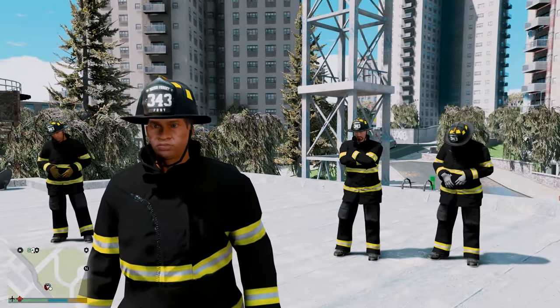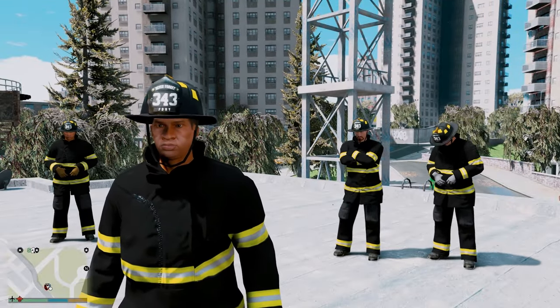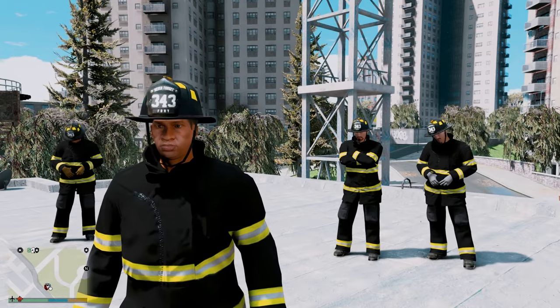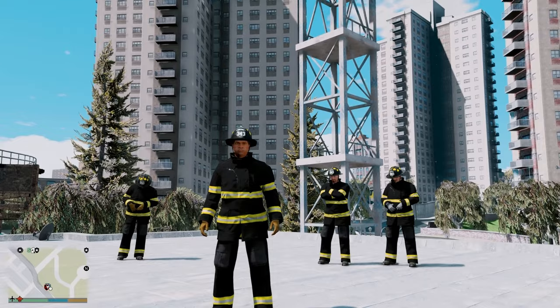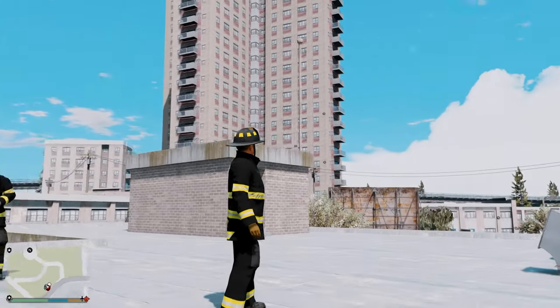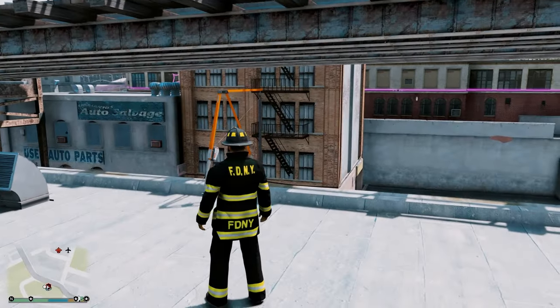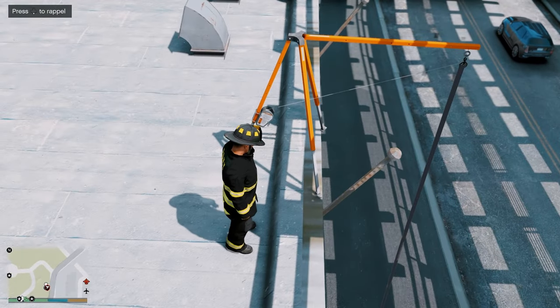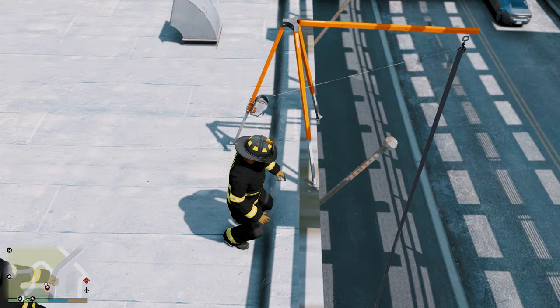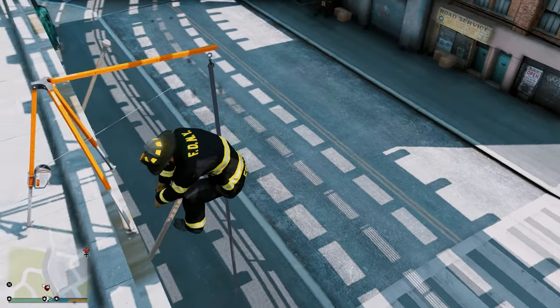Hey, what's going on guys? Welcome back to another Grand Theft Auto 5 Mods video. Today we're going to be playing as firefighters in New York City, and we are currently in the Bronx. We're going to be rolling as FDNY Squad Company 61, and we're doing a little bit of training before we get started. First thing we're going to do is rappel down our station.